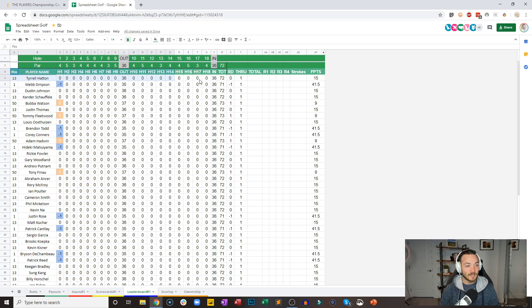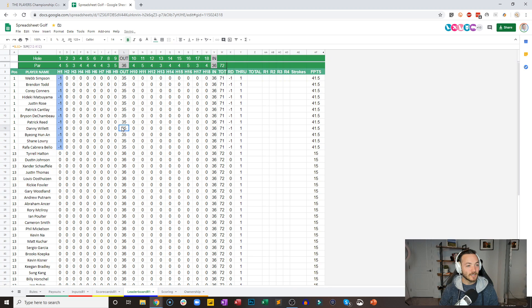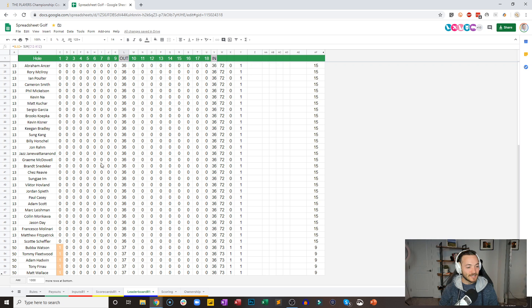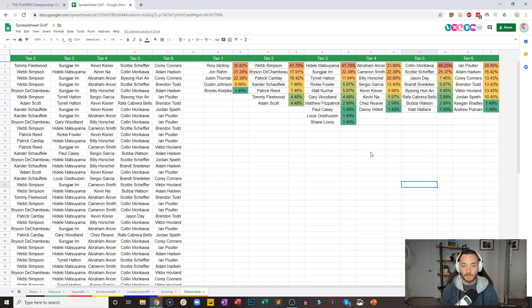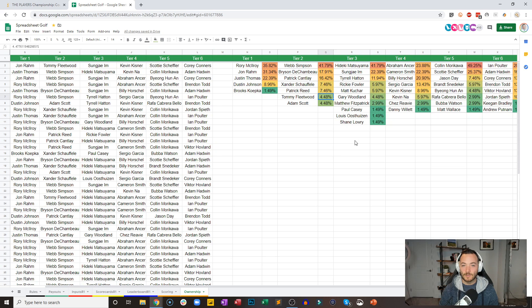So if I sort this by position, you're going to see that Webb Simpson has gotten out of the gate in a hurry and he has already birdied the first. So we've got 12 birdies on hole number one. Webb Simpson and Hideki Matsuyama, two of the most popular golfers on the slate, have made birdie out of the gate, along with Justin Rose, Patrick Cantlay, Bryson DeChambeau amongst others. Scrolling down to the bottom — Bubba Watson, Tommy Fleetwood, Adam Hadwin, Tony Finau, and Matt Wallace all bogey. I don't think those bogeys are really impacting anyone, as no one picked Tony Finau.